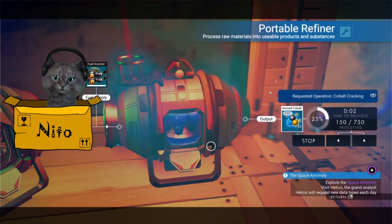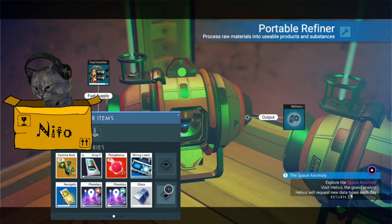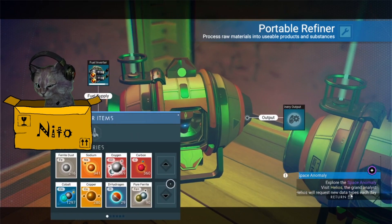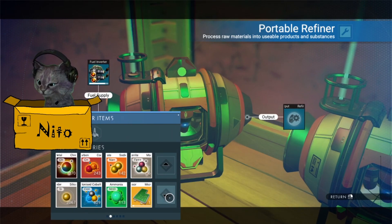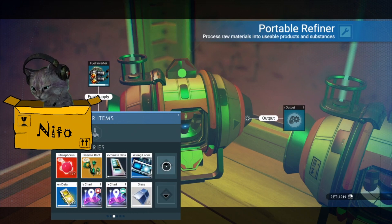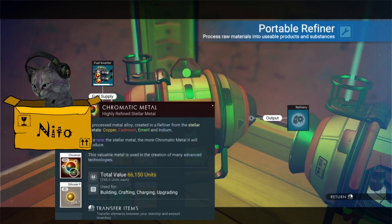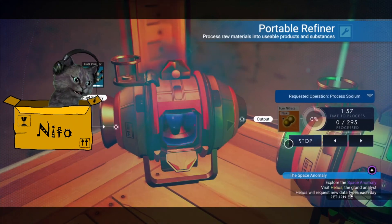Tetra cobalt — begin! What else are we gonna make? Is there anything else cool we can turn into something? Phosphorus makes ferrite dust — I've changed my mind. How about sodium? I feel like copper is a good one. Uranium? Living slime? Cadmium, emeryl? Well, I think we have some chromatic metal. Actually let's just put some sodium in there and go about our merry way.